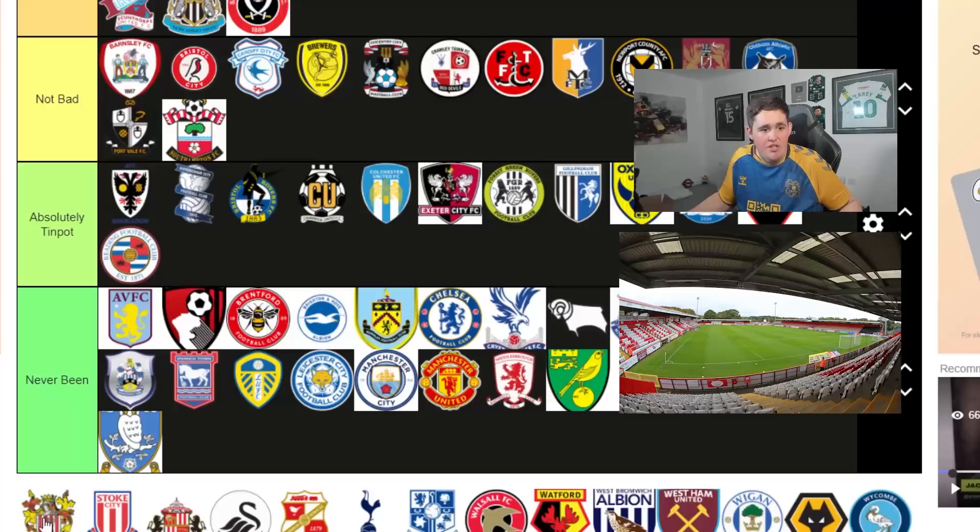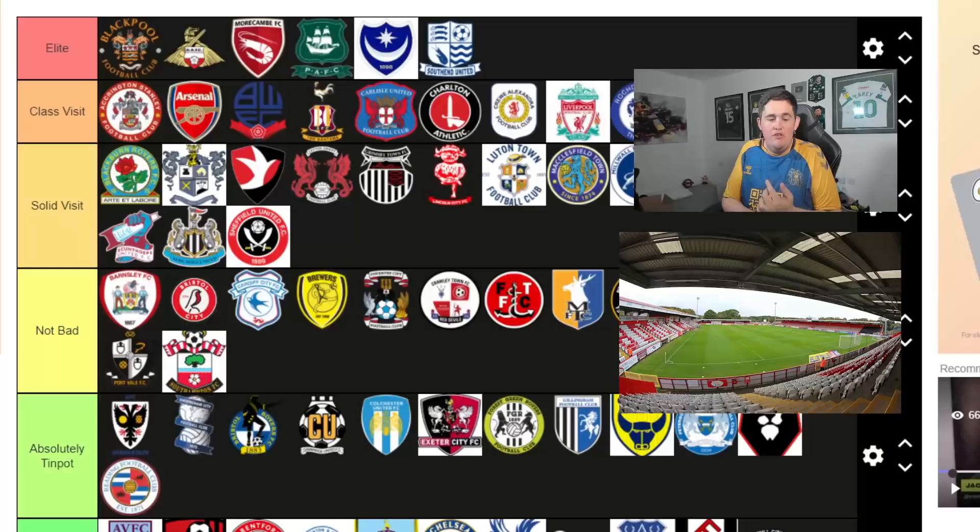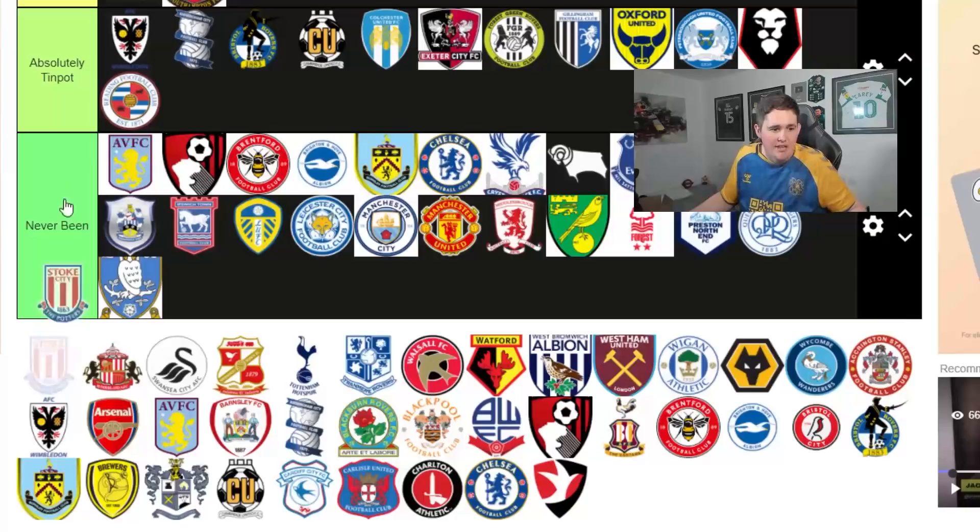Stevenage - shockingly - I'm going to put into Class visit. It's really good. They've got the old town there, some quality pubs, and probably the best burger in the football league - just want to throw that out there. They've got a roof, some really good pubs. I enjoy Stevenage away. So Stevenage, you're getting into Class visit.